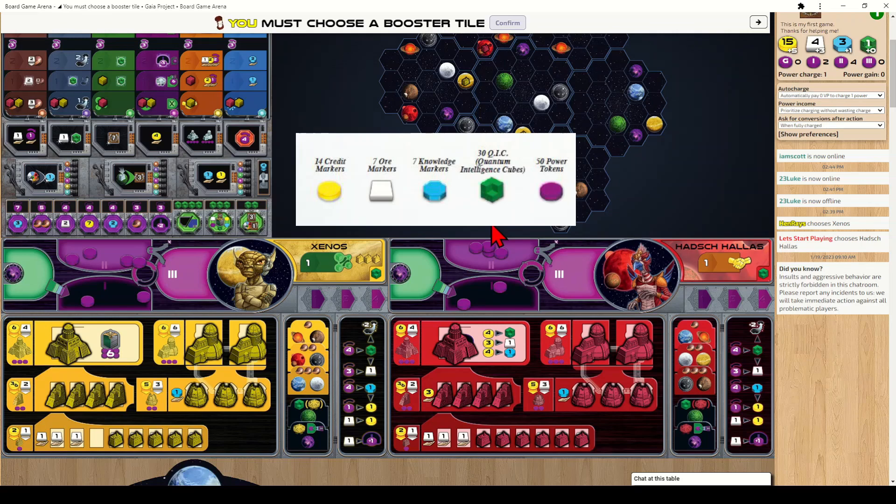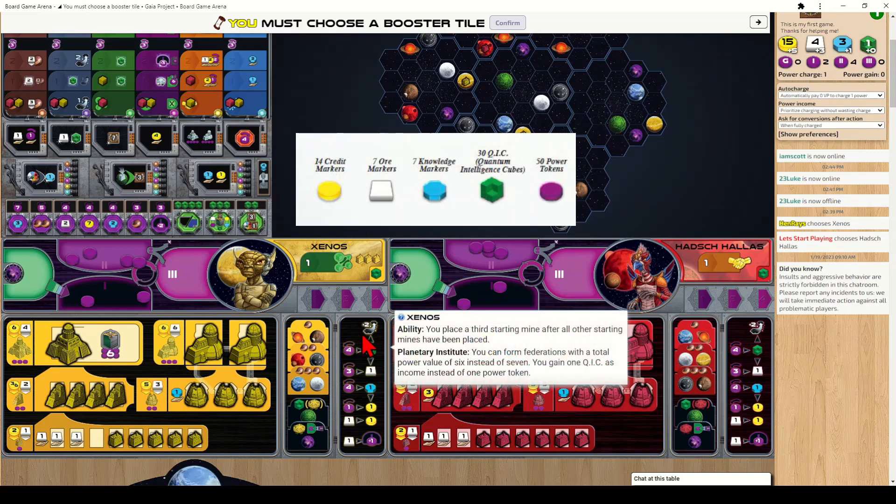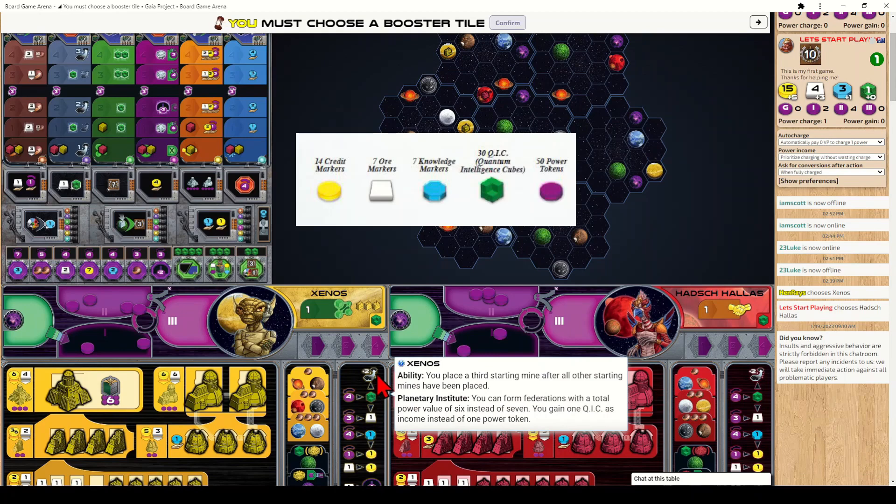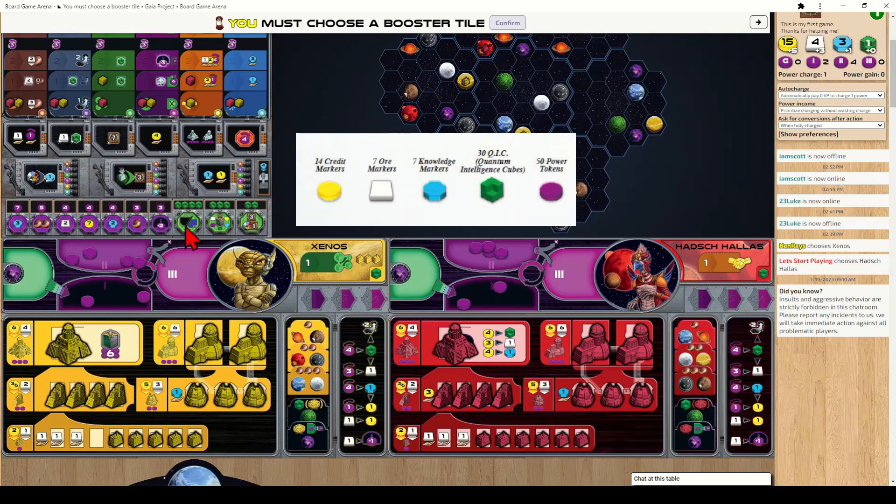QICs have several uses. First, you can spend one QIC to transform green planets into a home planet when you go to build there. Second, you can spend one QIC to temporarily increase your range by two for a particular placement — normally you can only build on planets adjacent to your existing ones. Third, QICs are used for special actions along the board, each costing the number of QICs listed above the action.